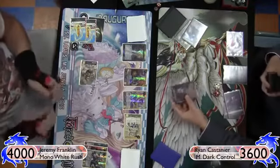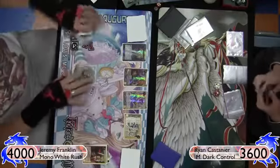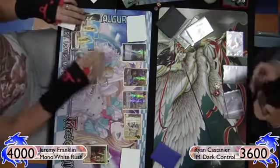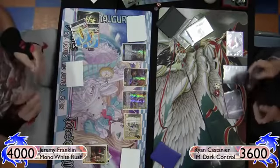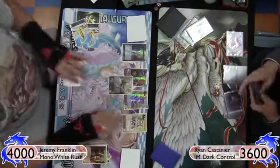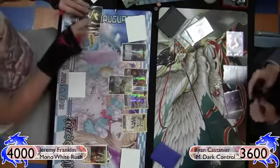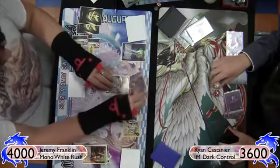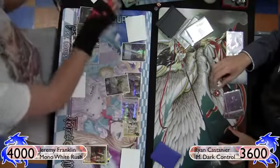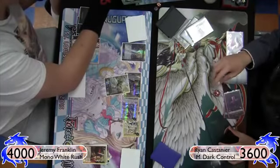Spiral of Despair — there goes that Tristan. Which was a very good call for him, because if I had managed to get that Pandora out next turn he would have been taking so much damage to the face it wouldn't have mattered. I swing in for four, for five, then for five — 1,400 damage total to Ryan, putting him down to 22.